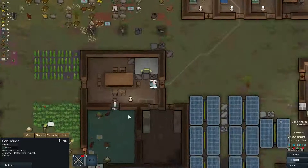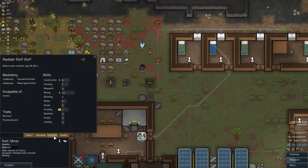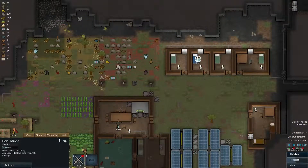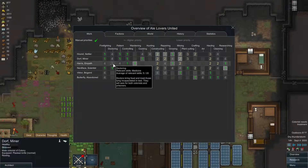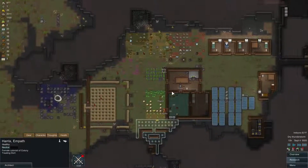Rad needs medical treatment — rest and heal. He still has malaria and should have been treated earlier. Let's have someone do that. Let's check our stats for doctoring — Harris, which is kind of funny because Harris is abrasive. Treat Rad, please.